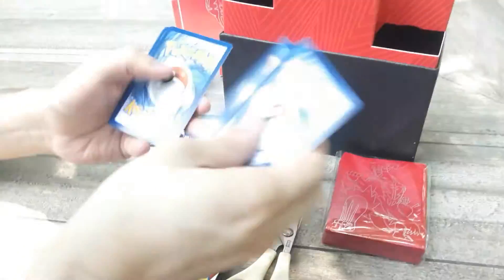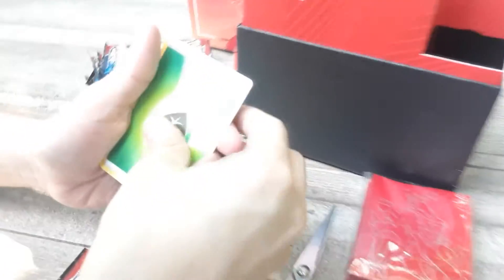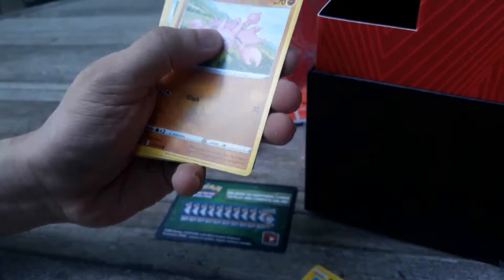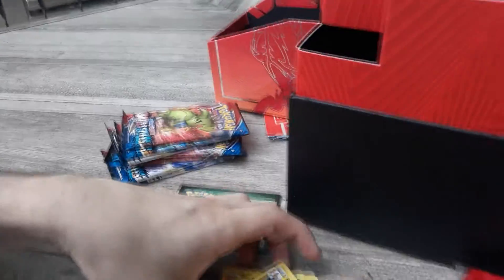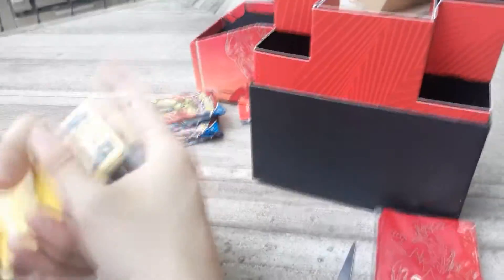So I'll do one, two, three, four from the front. We got Leaf Energy, Bellsprout, Vice Score, Gobat, Hellsprout, Electabuzz, Vigar, Oneidge, Scatterbug, Reverse Hollow, Mianshao, and Electivire. All right, so far off to a pretty weak start, but we got seven more packs to go through.